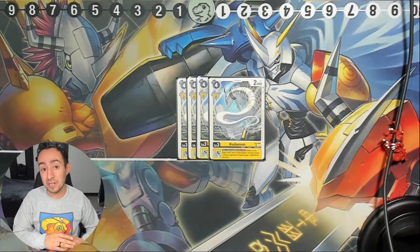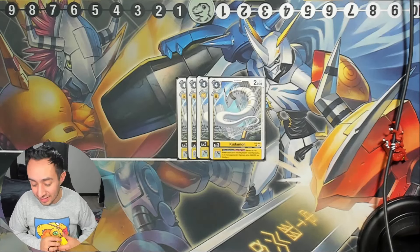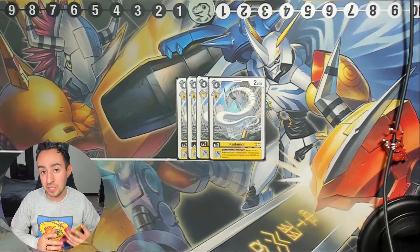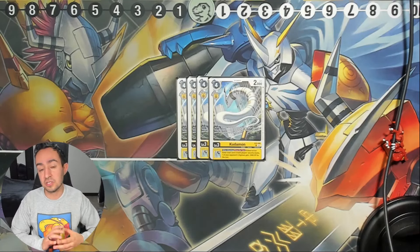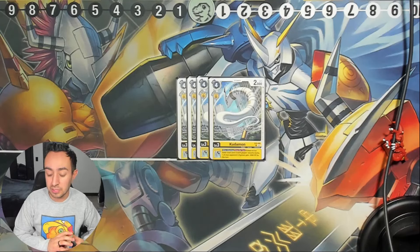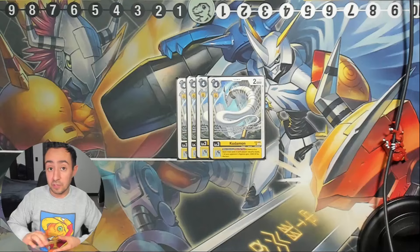With Mitamomon allowing you to play it for free, you will have two level 6s in one turn. Then its one-attacking — if there are six or fewer total cards in both players' security stacks — gives one of your opponent's Digimon minus 2000 DP. This deck focuses a lot on DP reduction, but not enough to pop level 6s or 7s outright; it's enough to swing over them.